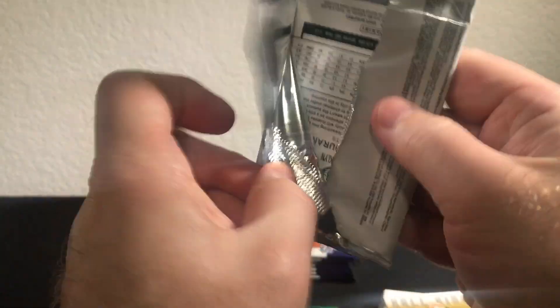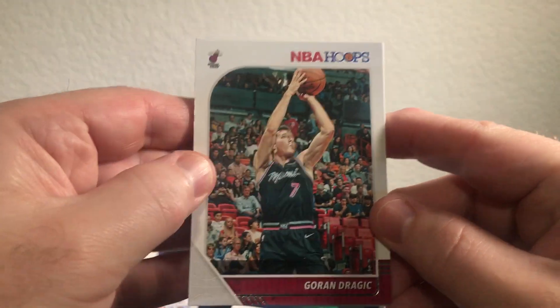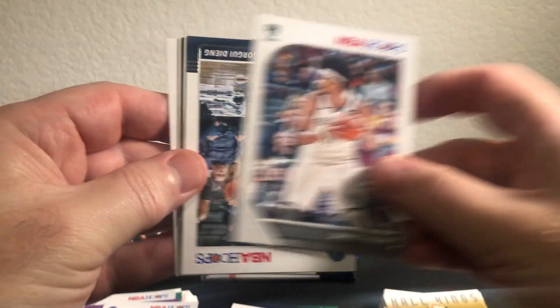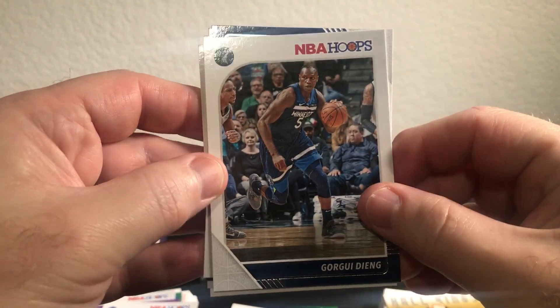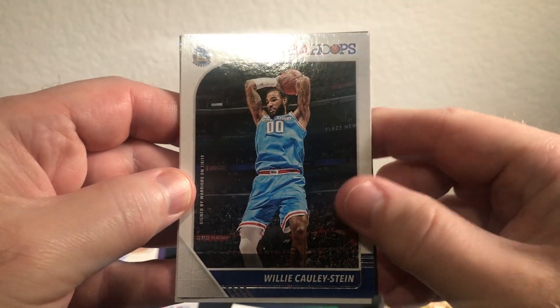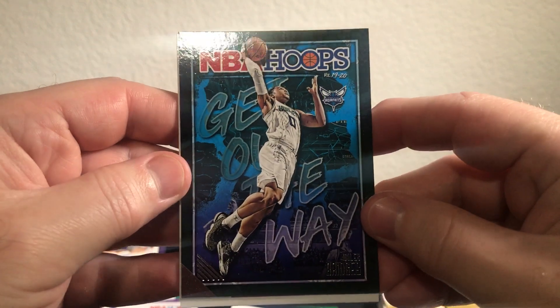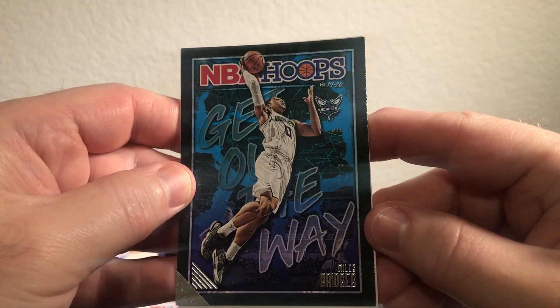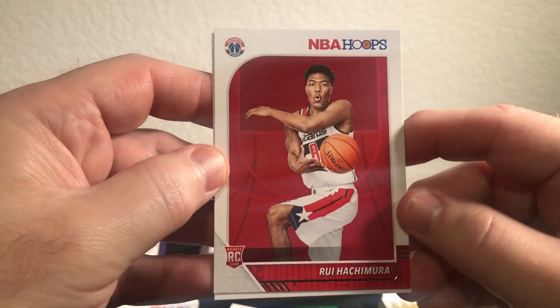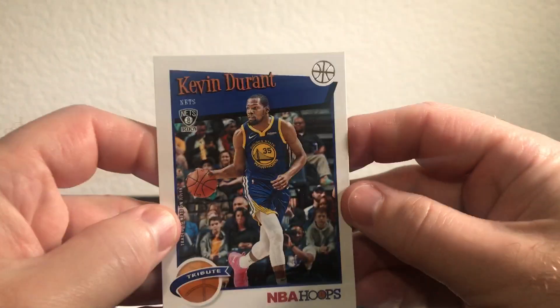Alright, next pack — I'll move a little faster here since we already got the auto. Let's see if we can get some good rookies. We got Dragic, Drummond, Jarrett Allen. Willie Cauley-Stein — Kings uni, bye bye Willie. Miles Bridges, that's a cool looking card. Ooh, Rui! Nice, Hachimura — that's a nice rookie. And then Tribute Kevin Durant.